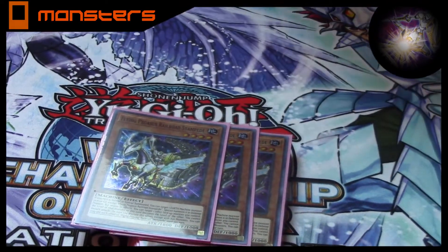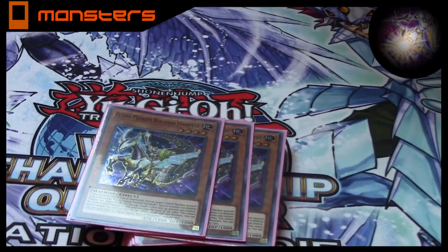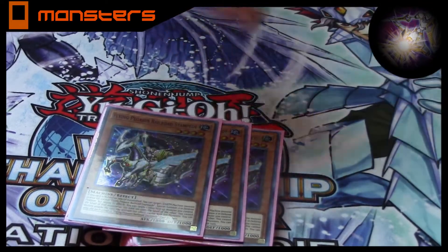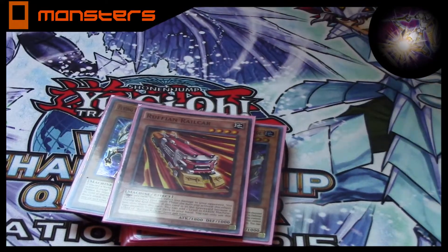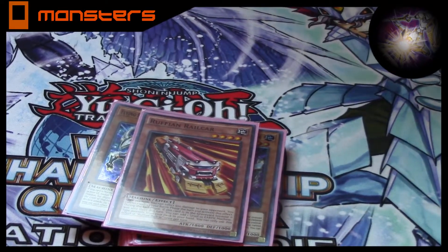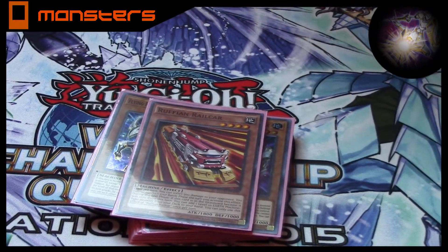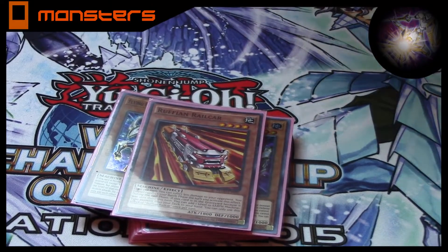Call of the Haunted's a monster in your graveyard — an Earth Machine. Usually you just go to both at level 10. Ruffian Railcar: when this is in the graveyard, you get to add a level 10 machine during the end phase. So you use it for link plays primarily, or you can pop it with other cards in your deck.